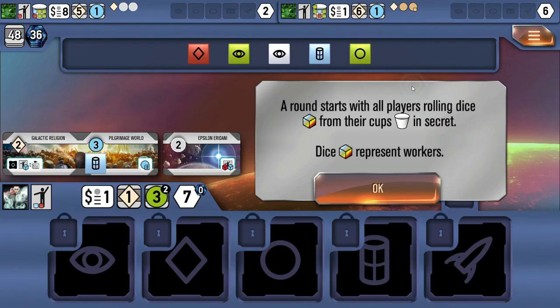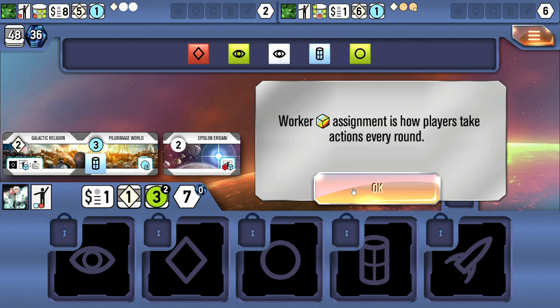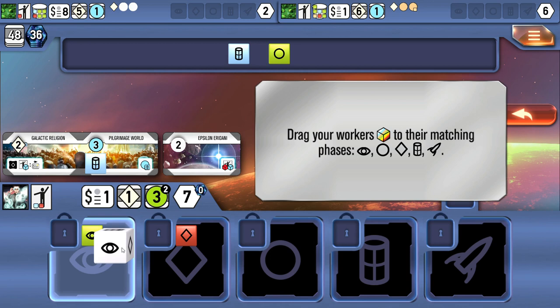Each round starts with all players secretly rolling the dice — their workers — from their cups. The dice represent workers, and assignment is how players take actions every round. You can see there's a development symbol, an exploration symbol, a production symbol, and a construction symbol matching the phases below. We drag these across to the spots where they belong. There's an auto button in the game that lets you do this automatically, but the tutorial walks through it step by step.